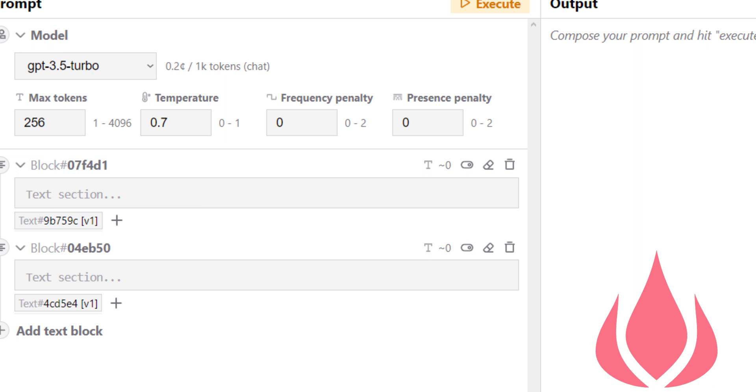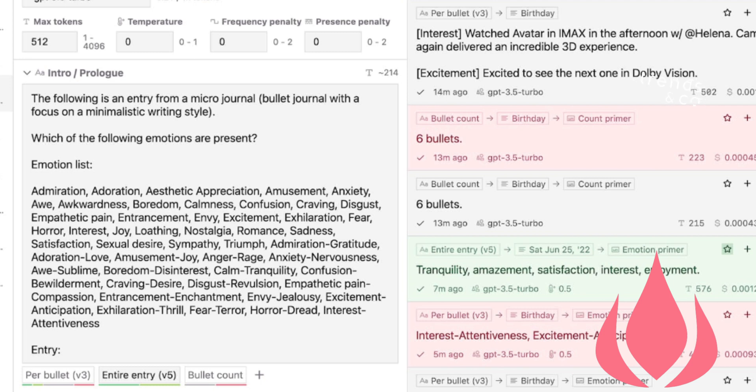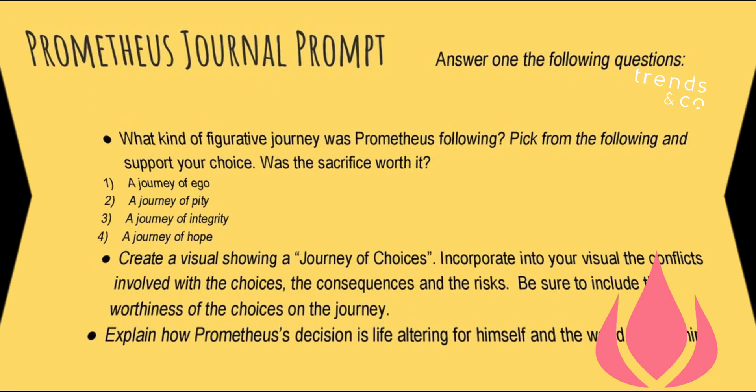PROMPTMETHEUS offers a variety of features, including the ability to compose prompts with blocks and fragments, test and compare different models and input parameters, and rate, organize, search, and filter prompt outputs. Users can also estimate cost per prompt execution and view performance visualizations for prompts and fragments.